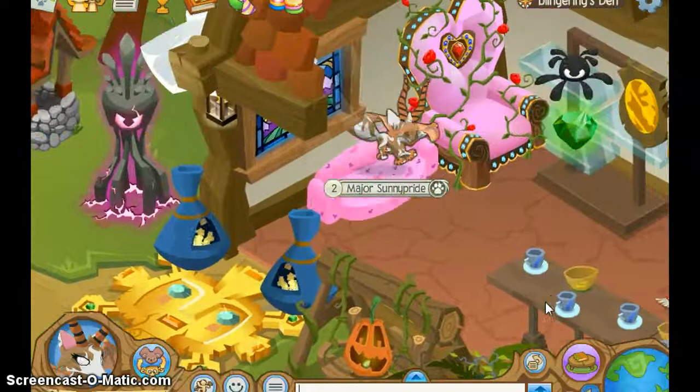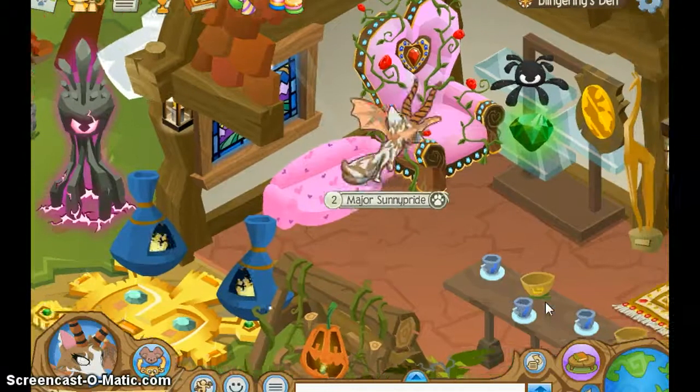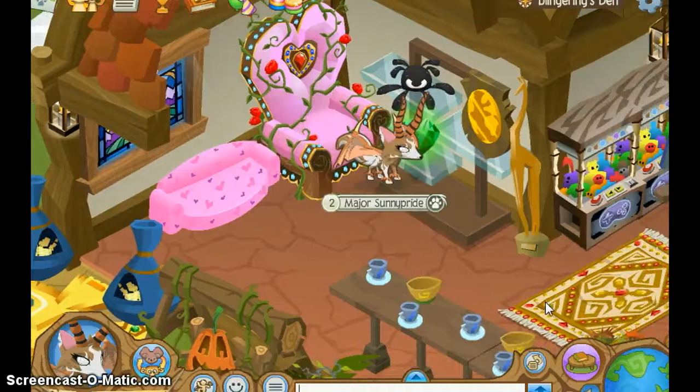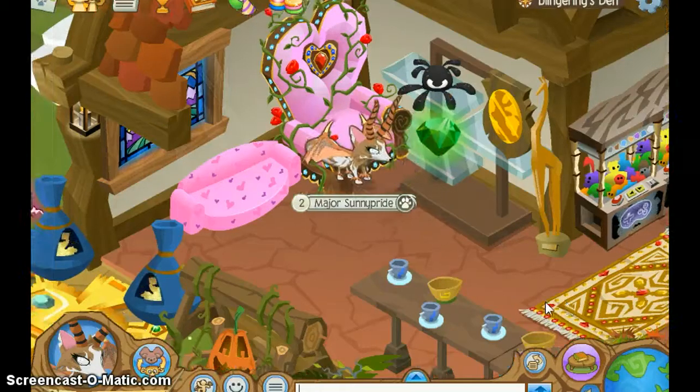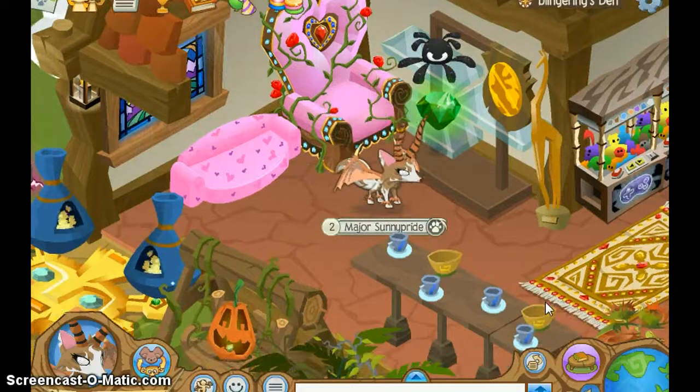When you come inside, there's a window here, and then there's these things from the friendship party. Right next to that I have a little shelf with three random things on it. I don't know why I chose to put those on, but I guess I just did.